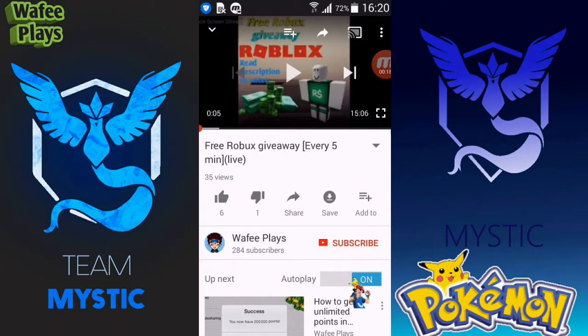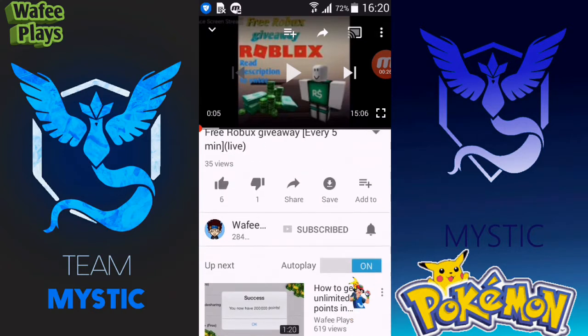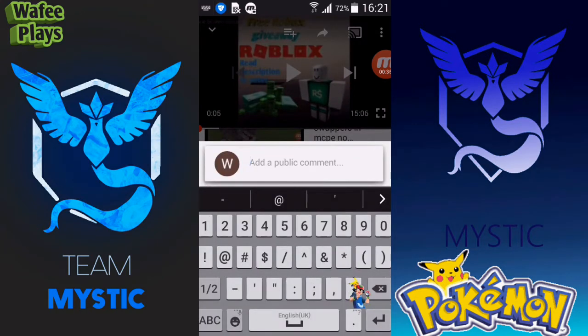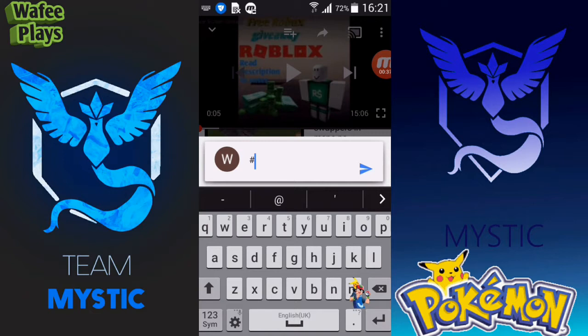The steps are: first, subscribe to my channel. Then the notifications bell button will pop up — click it and turn it on. Like this video you're watching right now, and comment in that video hashtag 'ClashRoyalePrivateServer' without any spaces.